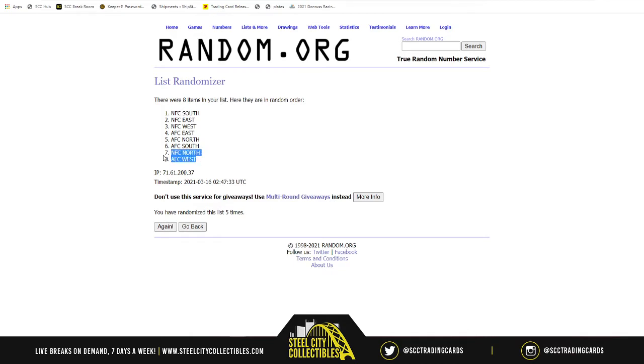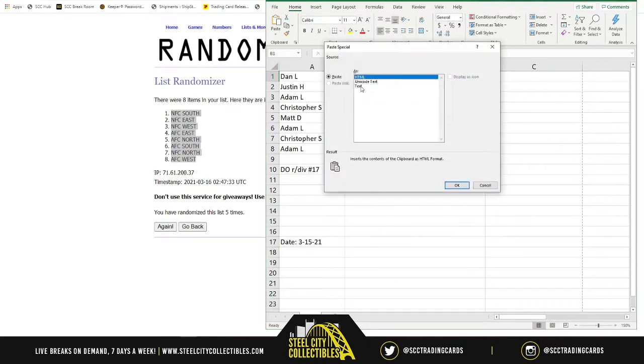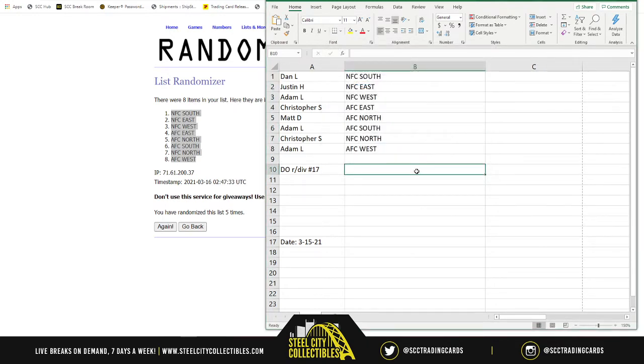NFC South on top, AFC West on bottom. So Adam, AFC West is up for grabs again. Dan gets the NFC South, Justin the NFC East, Adam the NFC West, Christopher the AFC East, Matt the AFC North, Adam the AFC South, Christopher the NFC North, and Adam the AFC West. Good luck to all involved — here we go.